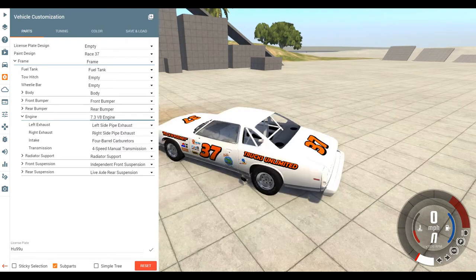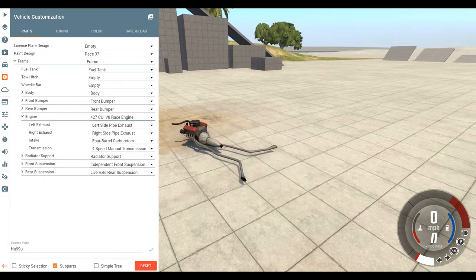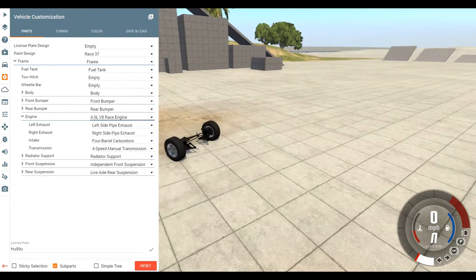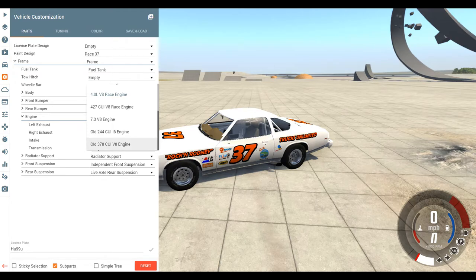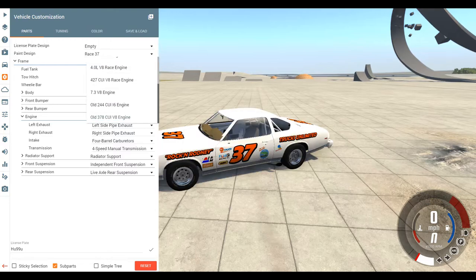I know if this is a stock car you wouldn't have a good engine in it particularly, but we need to get up quite a bit of speed in a short distance. So 378 cubic inch, and I think we need to go for... after non-working engines, I can't use that one. So 427 - does that work? Nope, that doesn't work. 4L, does that work? That doesn't work. So it means we're stuck with the 378.